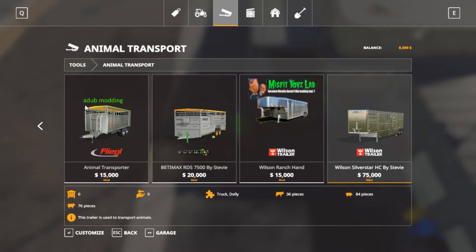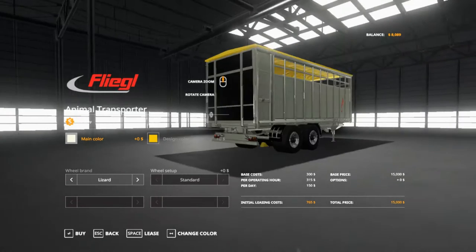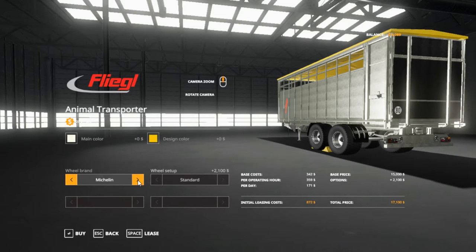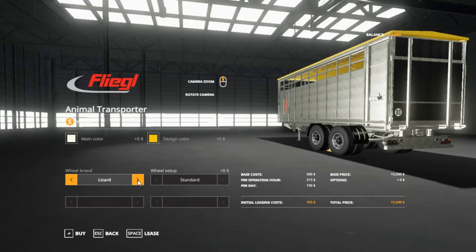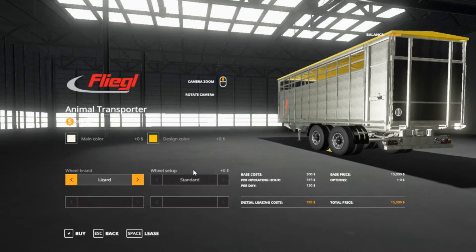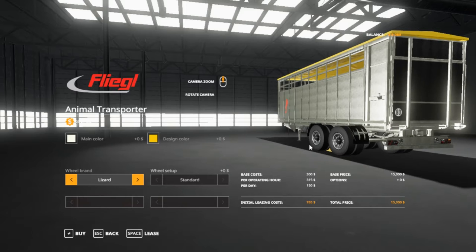Our next thing - hopefully it's in here. Yeah this right here, adub modding or however you pronounce that - $15,000. Let's go around to where we can see it. Lizard brand, Michelin, lizard. For two thousand one hundred dollars. The lizard adds it over here - watch that chain - two thousand one hundred, making that seventeen thousand one hundred. I'm just gonna go with the standard thing.